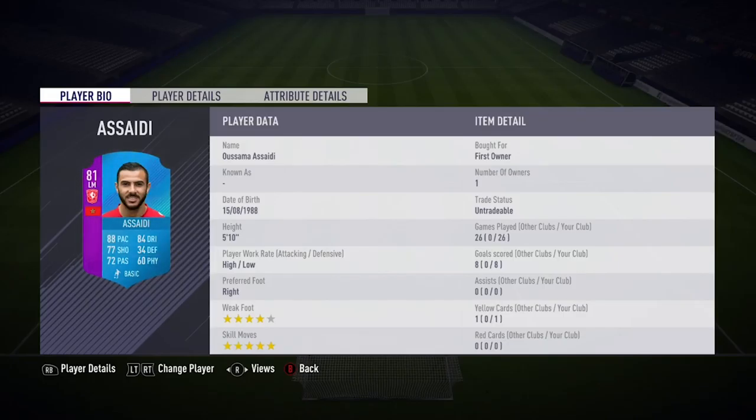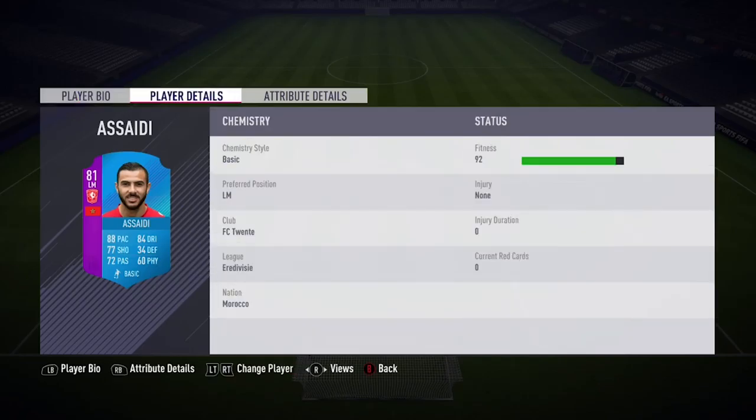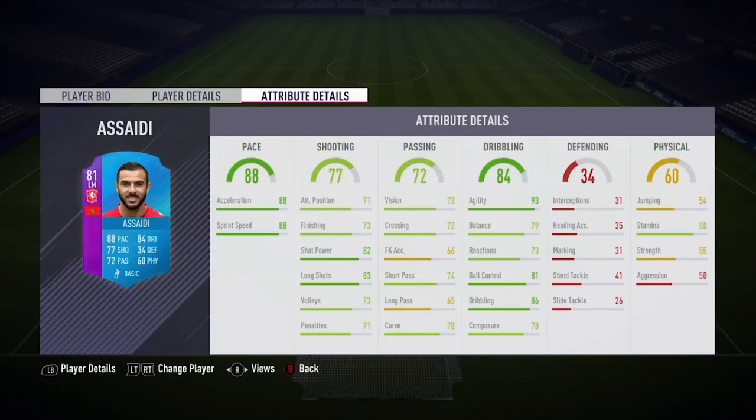Now this card, looking at it, is very, very good. Got some really nice pace stats, some really nice dribbling stats, and decent shooting. He's got the 5-star skill moves and the 4-star weak foot.